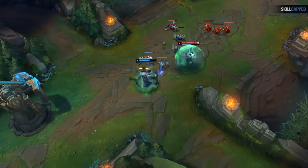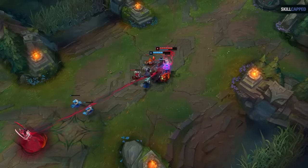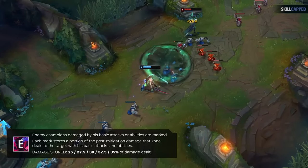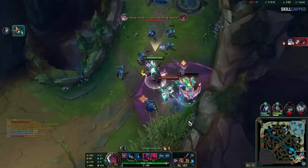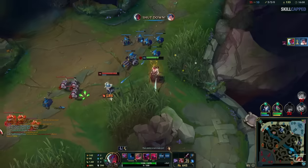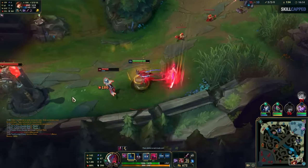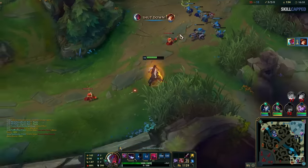This goes along with an important mindset: your E is not a damage spell — it is a mobility spell first and damage second. Yone's E deals a percentage of the damage you dealt while it was up. A lot of players tunnel vision on this extra damage, causing them to miss a ton of free kills. Yone already does more than enough damage even without his E. If you don't need it to gap close, don't immediately press it in every fight. Try to stick on your targets with Q3s and your ultimate, saving your E until when you actually need it, letting you guarantee way more kills.